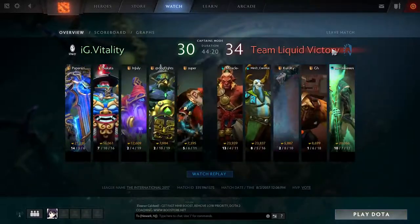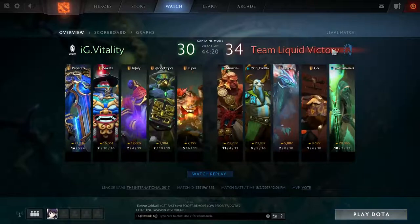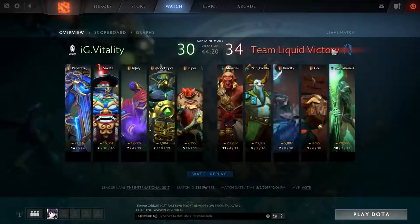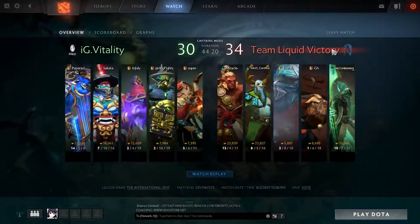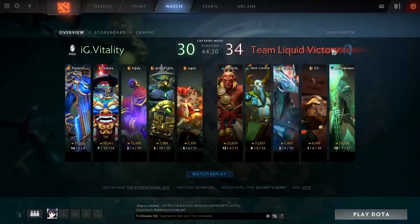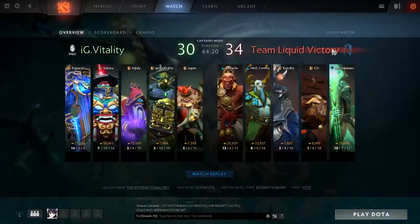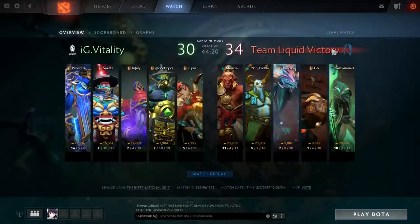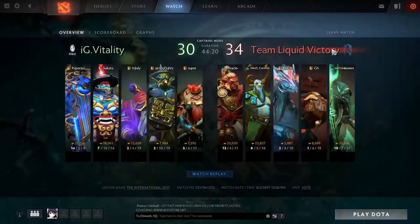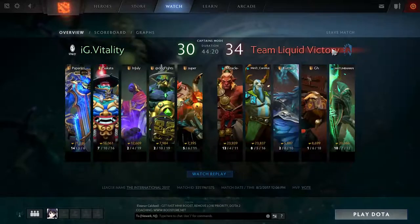Every time IGV caught Liquid, they caught them when Liquid wasn't ready — not in fighting shape, not as a five. That one fight where they went on Liquid at the ancient area — they lost a big fight there which gave Liquid a big advantage back. The first Aegis didn't really amount to much — it was kind of just lost in the top lane. Liquid themselves realized it wasn't that important to keep it; you just want objectives out of it. They got a Tier 2, a Tier 1, and a lot of map control with the first Aegis. But that ancient area fight was the real turning point.